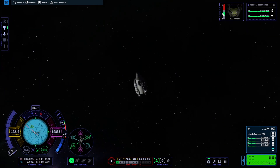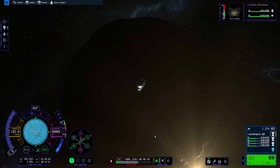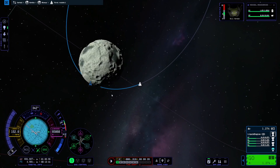Reloaded the save and it looks like we are no longer orbiting Minmus and also not on the surface of Kerbin anymore. However that was happening, let's bring her down for a landing.